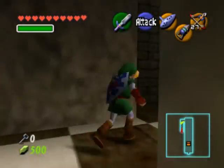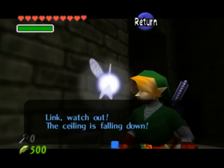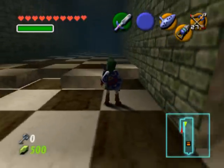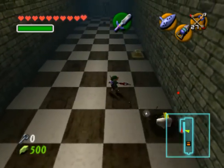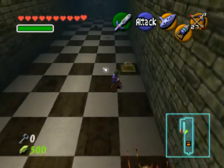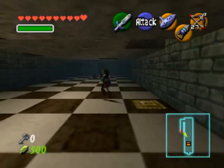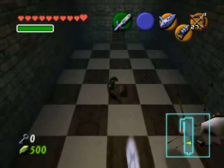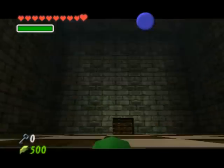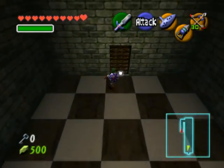As you get close, the ceiling starts falling — kind of intimidating. You want to make sure you know where all the holes are in the ceiling so that when you're running around underneath you can go towards them. Any place where there's a chest, switch, or anything obvious is going to be a safe spot. If the floor falls down it'll restart the room. Wherever enemies are, you can kill them and take their spot, and you can spot them by their shadows.